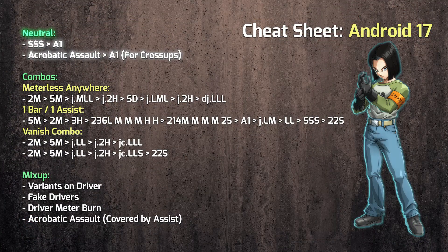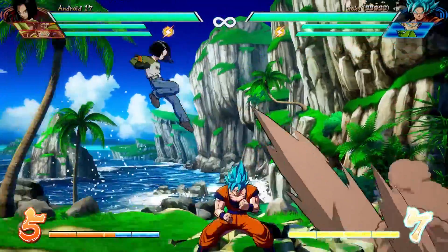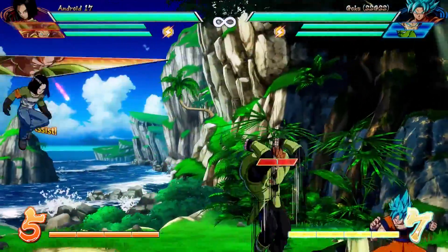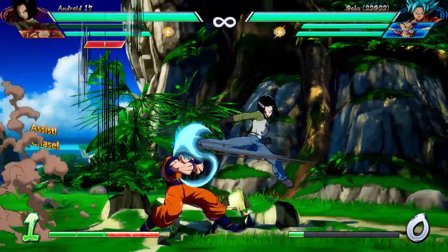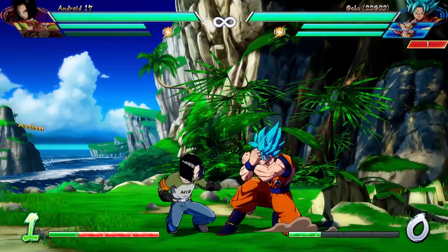You also have the acrobatic assault that has 17 jumping all around the screen. If you use the acrobatic assault followed by an assist, this can be very good for cross-ups or for high-low mix-ups. Either way, you get in close, you start your own block string, and we'll talk about mix-ups later. Other than that, you're gonna have to use tools that you would use with pretty much every other character — the super dash covered by assists, instant air dashing in and out of range, all that stuff.